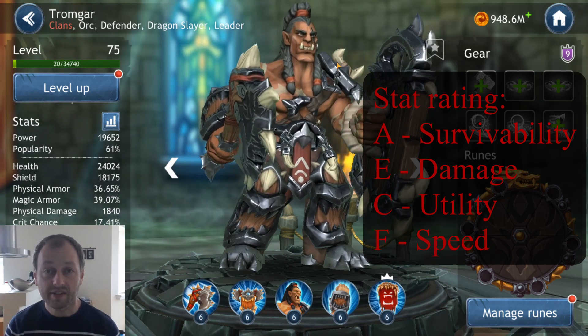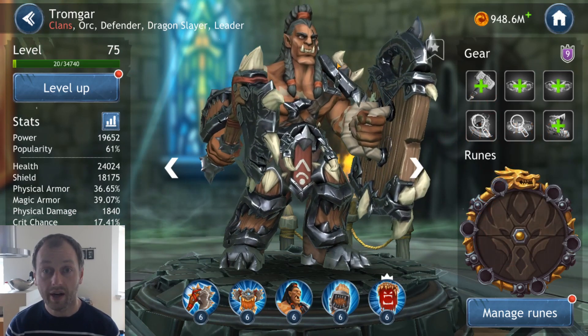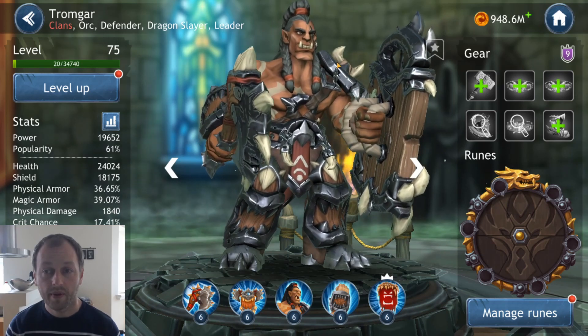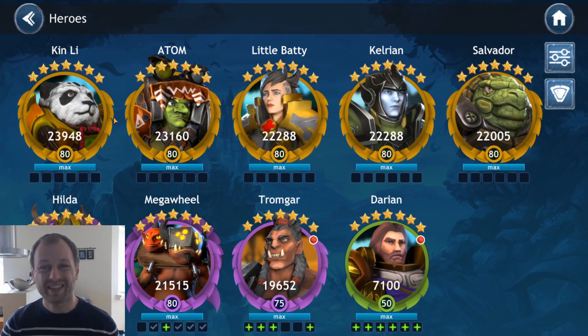As a standalone character, there's no doubt that Tromgar is the best defender in the game. Of course, combining with faction synergies this changes, but as a standalone character, Tromgar is the way to go. I'll follow up with character stats for healers, fighters, and tacticians later on. Thanks for watching — have a great day.